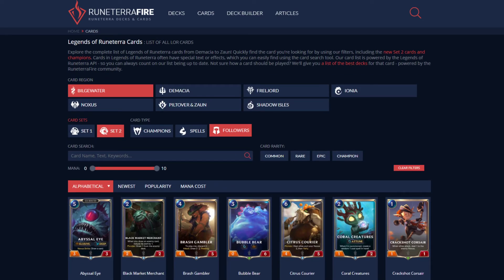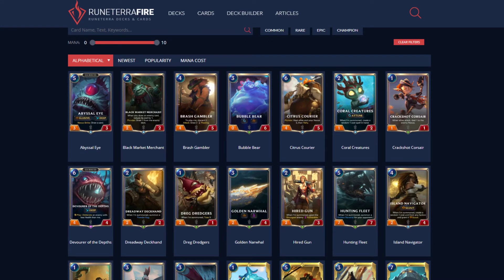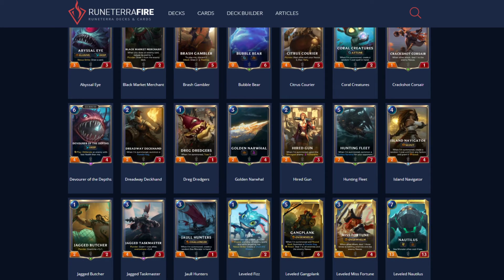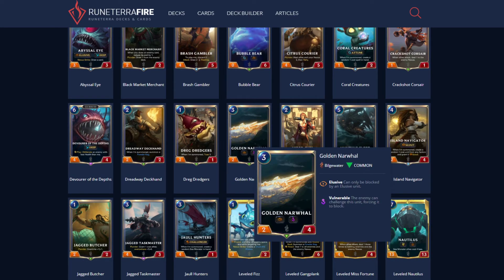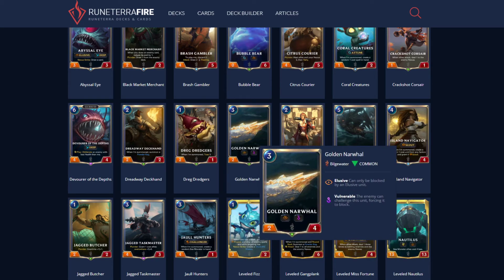Let's look at some other cards that don't really fit into any one particular deck. Golden Narwhal: not a card you should be running unless you really want an Elusive unit. It's a 3/2/4 with Elusive and Vulnerable. Why you would want your own unit to have Vulnerable, I don't know.